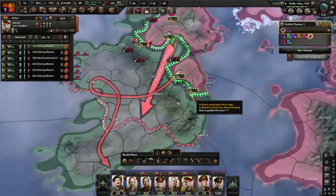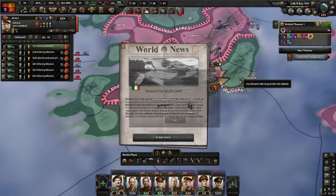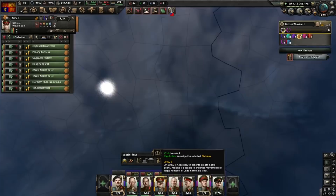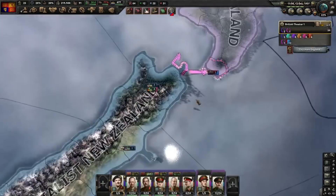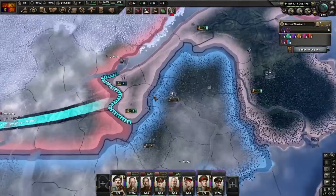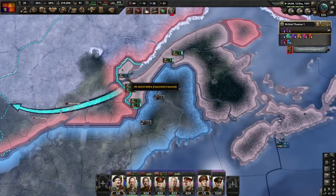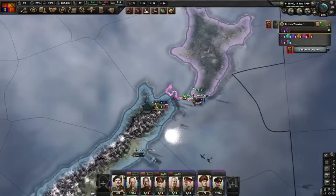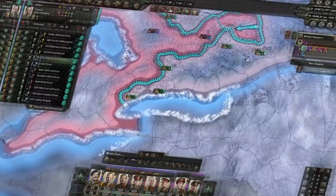'Consolidate British Isles' is done and we'll go for 'Ceylon Forward Operating Base'. We now have a war goal against Ireland — declare war immediately. You'll note the Irish have some troops but not here, so just pin what they have and use these guys to sneak to their victory points. They'll join Canada's faction but they don't stand a chance. That's Ireland already.